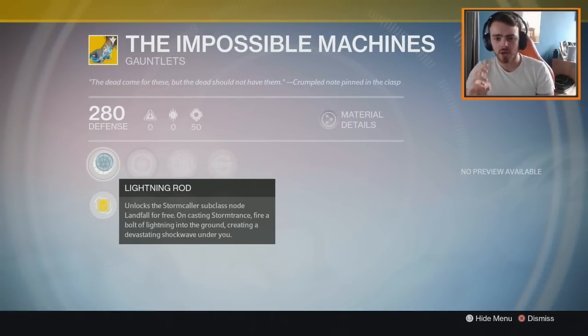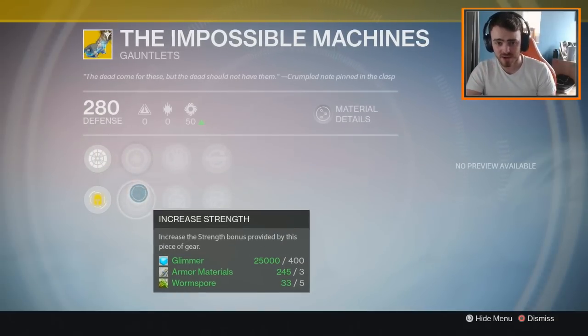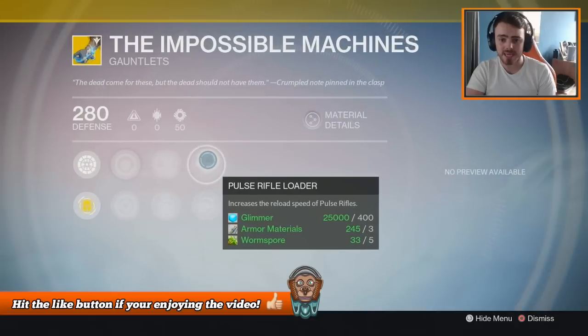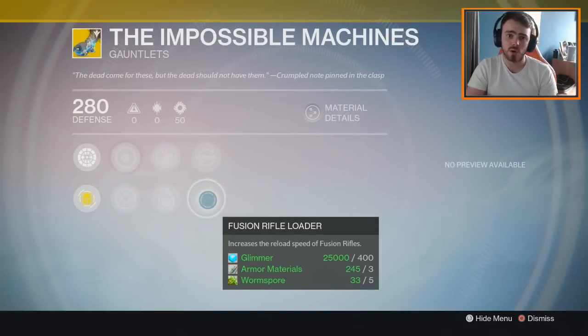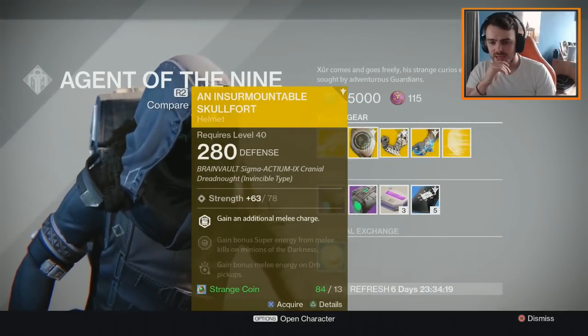Let's take a look at the perks. We have Lightning Rod, which unlocks the Storm Caller subclass node Landfall for free on casting Storm Trance — fire a bolt of lightning into the ground creating a devastating shockwave under you. That's a really interesting perk. Then we have increased Discipline or Strength, Snap Discharge which increases melee attack speed, Impact Induction for bonus grenade energy on melee hits, Pulse Rifle Reloader, or Fusion Rifle Loader for faster reloads.